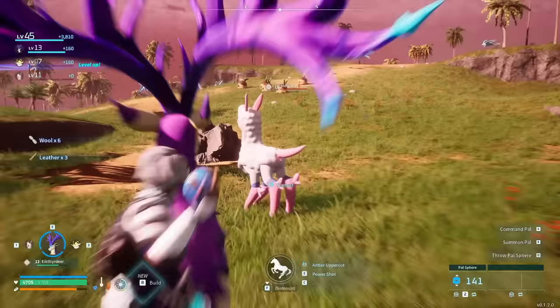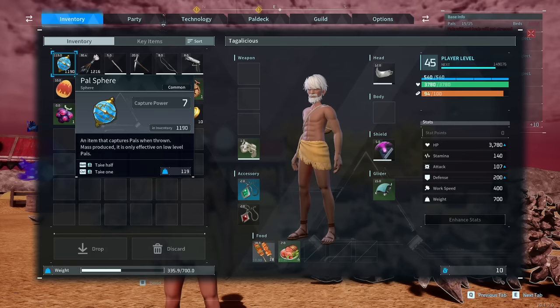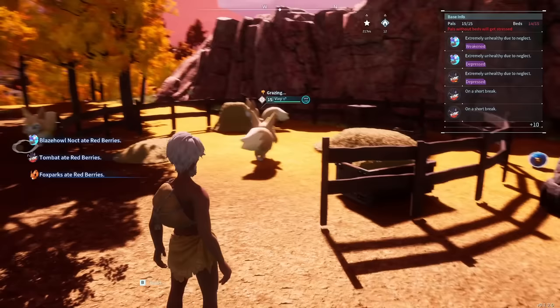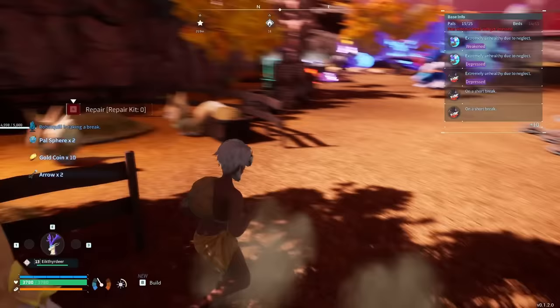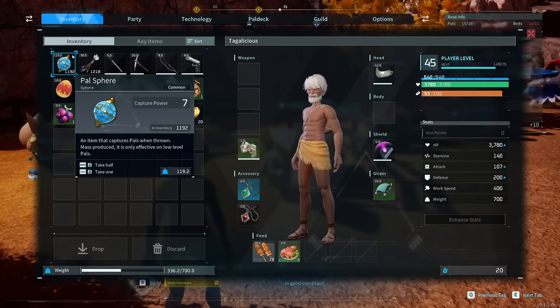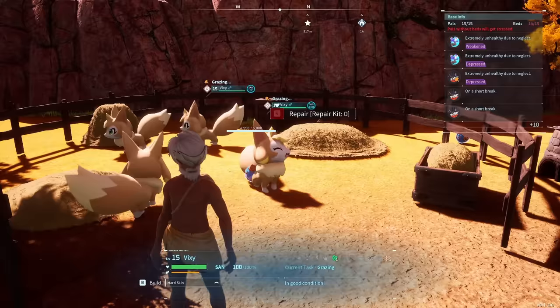If you're hunting and catching lots of PALs, you'll need plenty of PAL spheres. There's an infinite PAL sphere trick using Vixies — put a Vixie in your base and they'll automatically go to the ranch and dig up PAL spheres. They'll also dig up gold coins and arrows. With enough Vixies at your ranch, you'll have hundreds if not thousands of PAL spheres in no time.